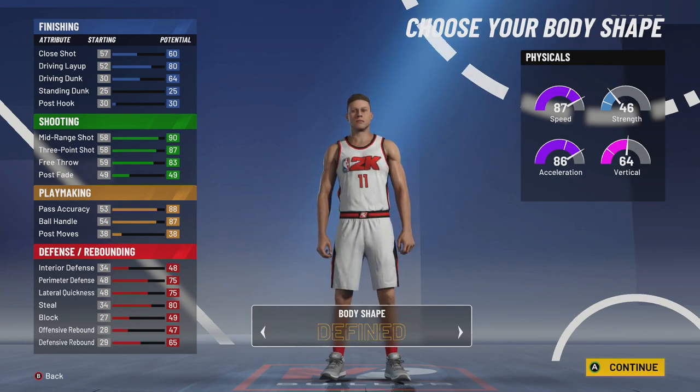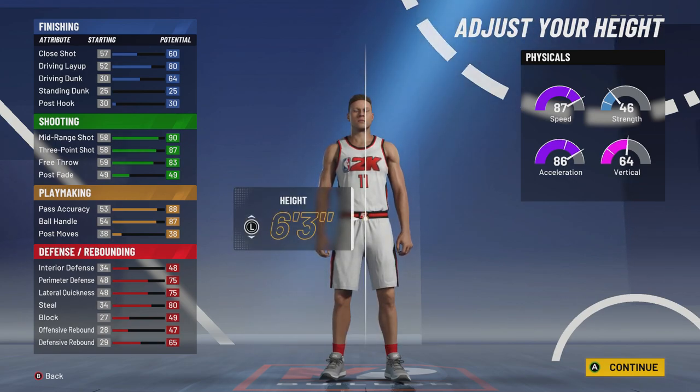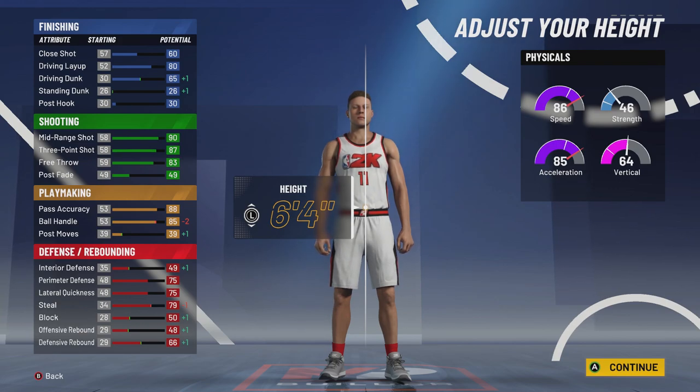Body shape is up to you — I'm going to go with Defined. Now last year I made mine 6'5". I felt like he wasn't fast enough, so I'm going to go 6'4" this year. It's not a crazy difference, but I'm going to be way faster and my jump shot is going to be faster. With a quick release and being 6'4", it's going to be insane — you're going to need like a centimeter of space to get your shot off.